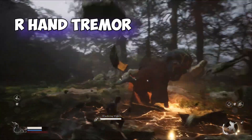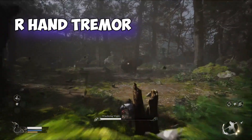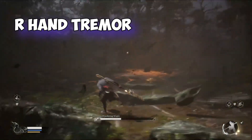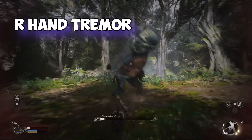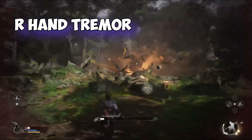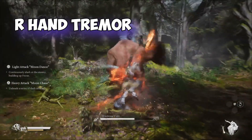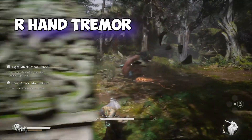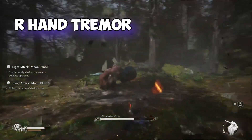Then you have his larger tremor, which is created with his right hand. He can chain multiple charges of tremors together, creating a larger concentric circle. Just get out of the area and let him get it out of his system. Sometimes he'll use the flash attack at the end of it. The right-handed attack is the more dangerous one because it covers a larger area.